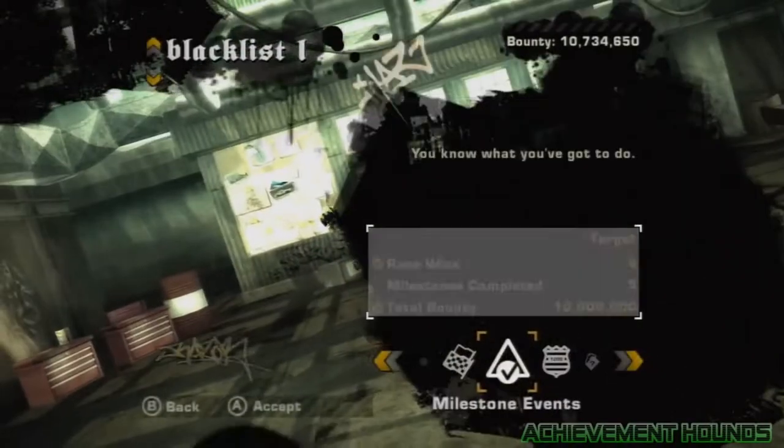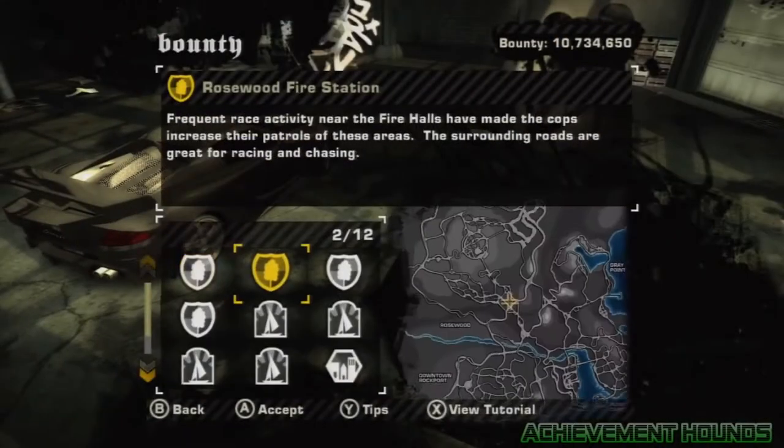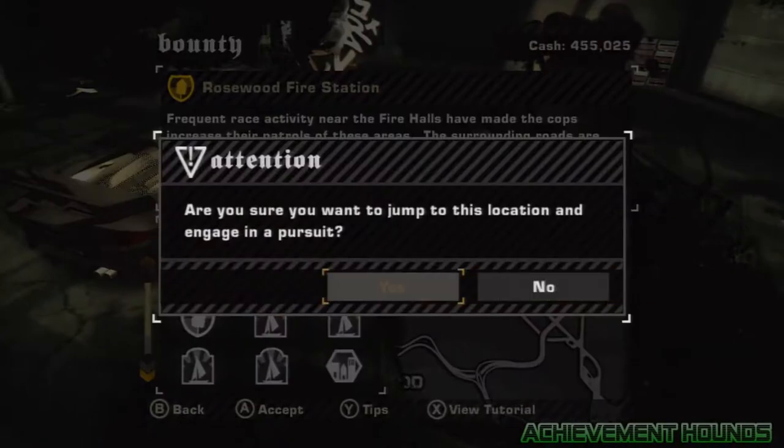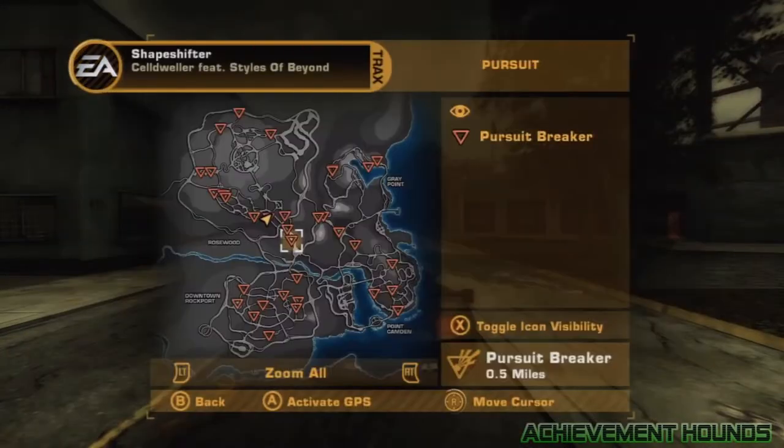Click on Blacklist 15, then go over to Bounty and click on that. Now click on Rosewood Fire Station and jump to the location. Once you're here, hit left on the D-pad — not Start like I did — and click on that Pursuit Breaker.